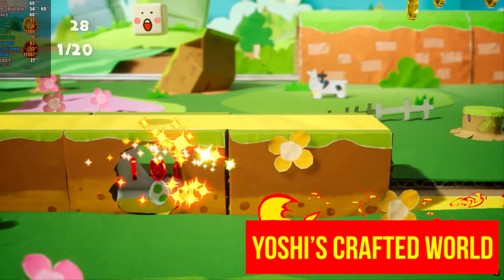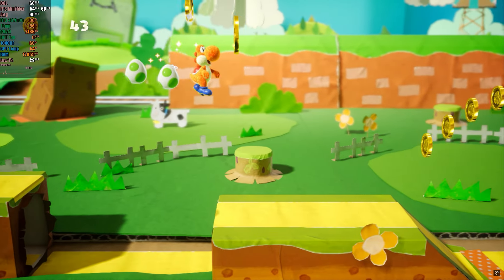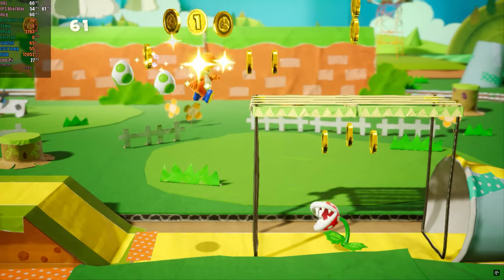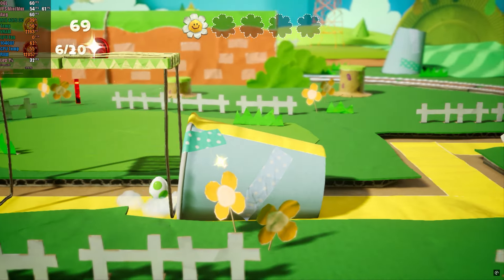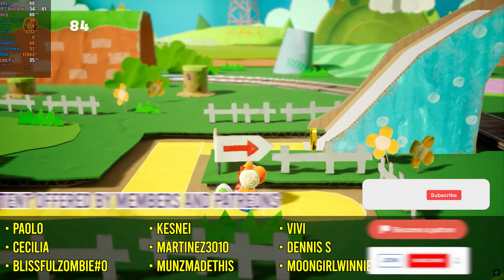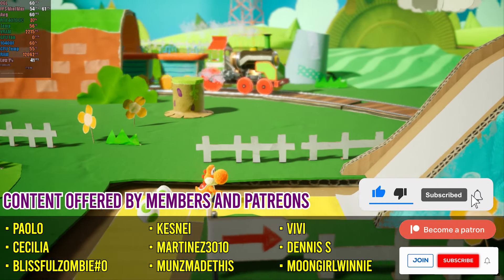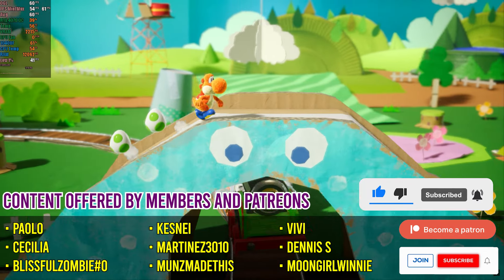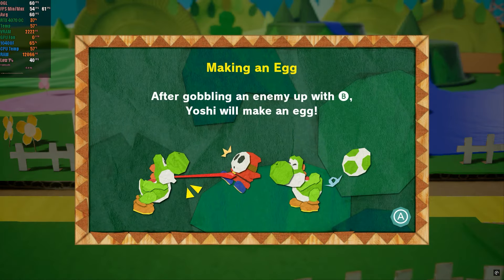Yoshi's Crafted World, which worked well on Yuzu, seems to have regressed on Sudachi. I couldn't get it to run with Vulkan, requiring the use of OpenGL, which still offers decent graphics but with some performance issues. Before we move on to The Legend of Zelda franchise games, if you enjoy this type of video, please give it a like to encourage our work. Testing more than 50 games is a significant challenge, and if this is your first time on the channel, consider subscribing for more content every week.